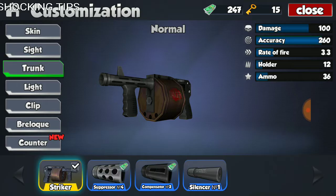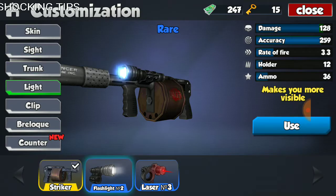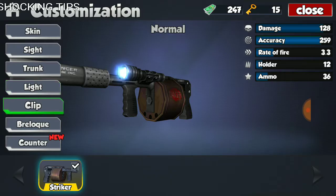For the Striker, when you throw on the trunk and the flashlight — this doesn't really have a speed mag or speed clip, it has a massive drum and there's no real way to put on a speed mag since it's already really quick to begin with. The stats of this weapon after completely modified: damage of 128, accuracy of 259, fire rate of 3.3, holder of 12 rounds, and total ammo of 36. So if you think about it, the Sega is a little bit better than the Striker because it has much higher damage and it's roughly as quick — only 0.2 points off. But the Striker has much better accuracy and a much larger magazine.